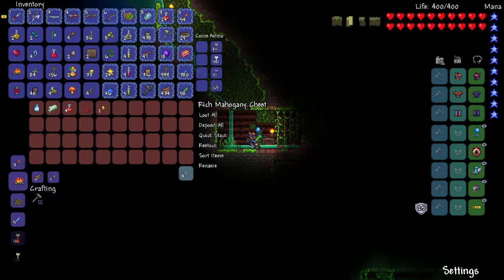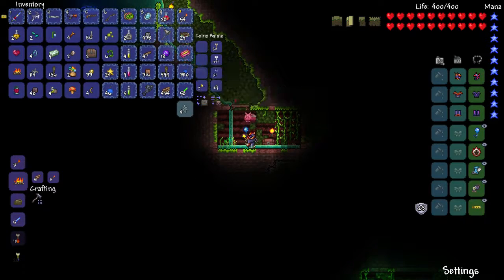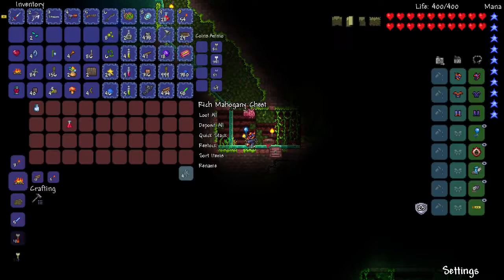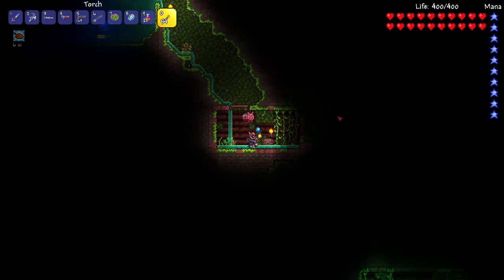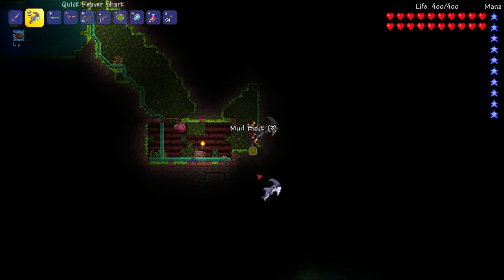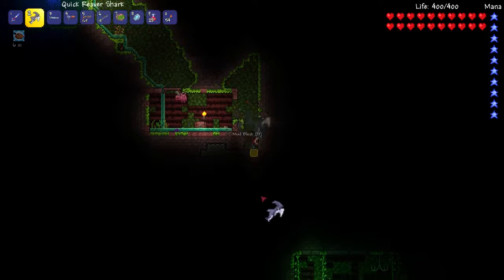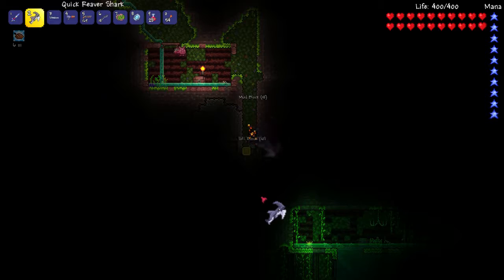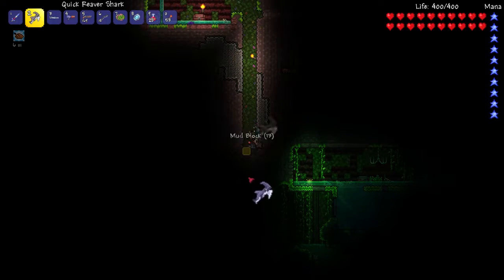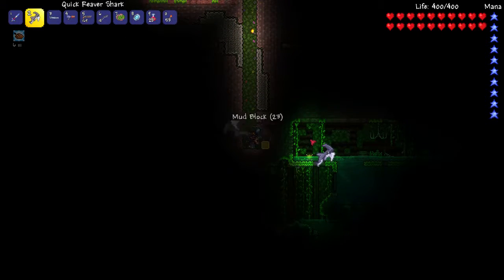We have two Spelunker Potions, some Healing Potions, gold and tungsten. I don't want the throwing knives or the mushroom. Ooh, we have something down there. I think that's a Jungle Shrine — no, it's another abandoned mining house or something like that. I don't remember what they're called, but another one — cool. They look different, partially because of the green light.